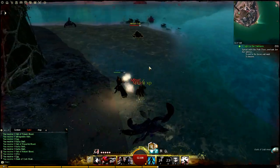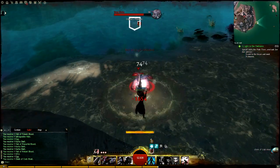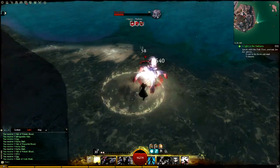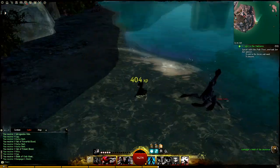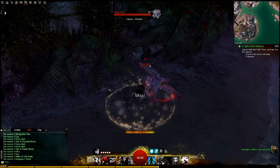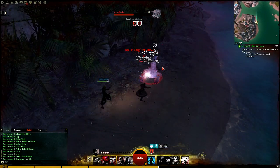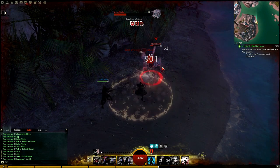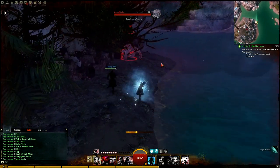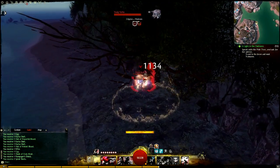I recommend using Om Nam Berry Bars as far as Magic Find food goes. Combined with your Sigil of Luck, you'll have 45% Magic Find at all times without even counting any from your gear. You can also use Cup of Lotus Fries if you specialize in condition damage and want the extra Magic Find, or just want to save a little money — either works fine.